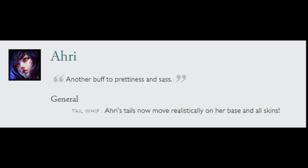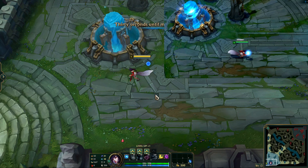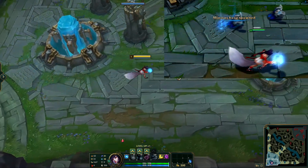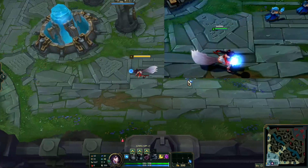On patch 6.11, Ari got a Physis Tales update, which was added into her base skin and all skins. Now we are going to see a comparison between how it looks now and how it looked back then. The footage on the top is going to be from Berti's channel. He did a video about the Edge update when it was released back on season 6, so you can go and check it.